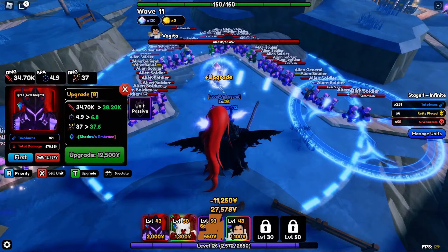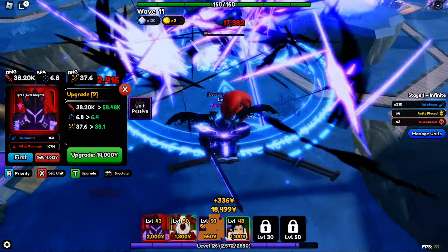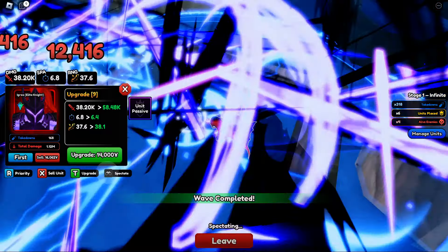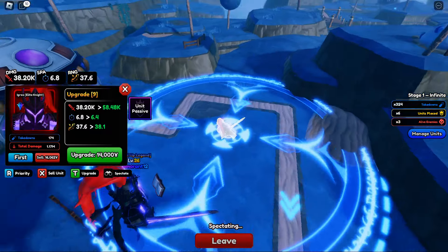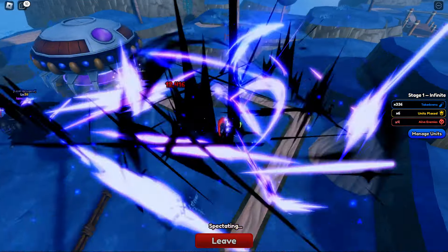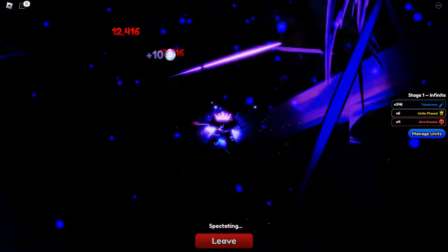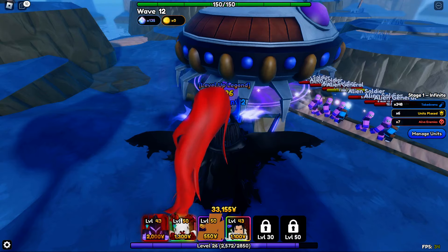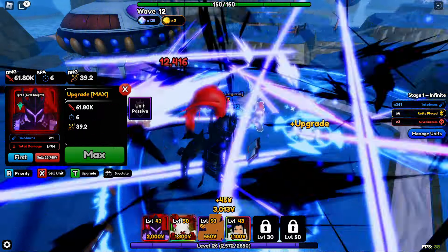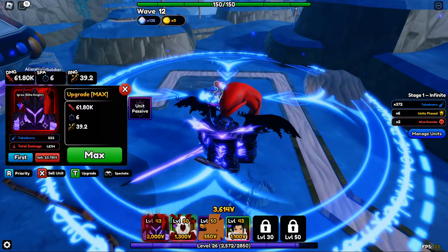Let's upgrade him a bit more. He gets Shadows Embrace — look at that, full AOE! This man is busted. Upgrade nine he becomes a monster — the strongest. He is definitely multi-hit. How fast is he attacking? Every six seconds, but that multi-hit is insane. When enemies are spawning he's still killing them after they walk into the trail — so he's definitely multi-hit. This man is busted and insane. Let's go ahead and max him out — he still has more damage to go.